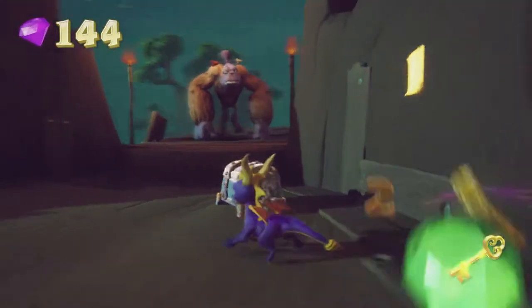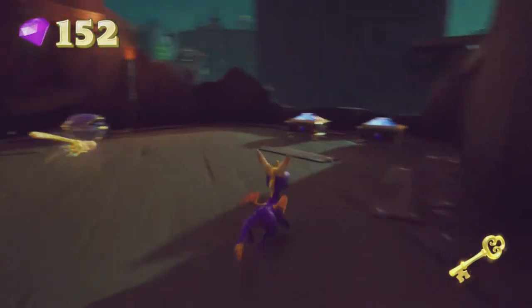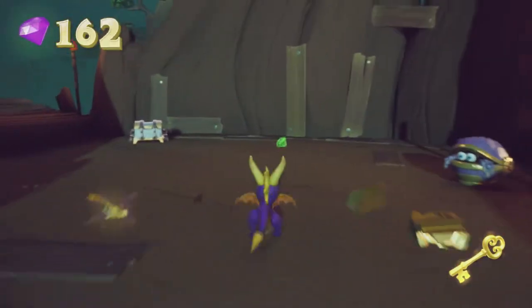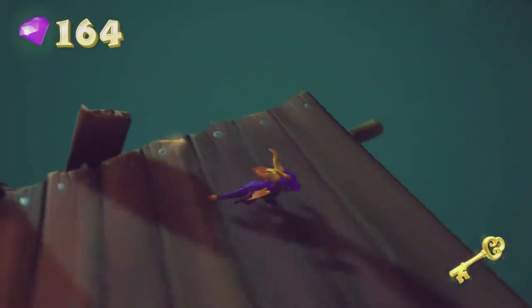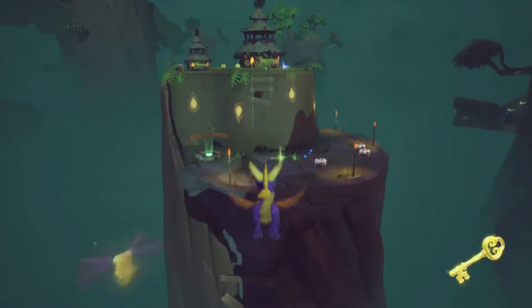That gets us over to here. I missed that chest — it's right there, so we'll need to backtrack to do that again, because we can't break it open without a supercharge because it's a padded chest. I'm not sure how to get back though — I can glide over there and just go from there.